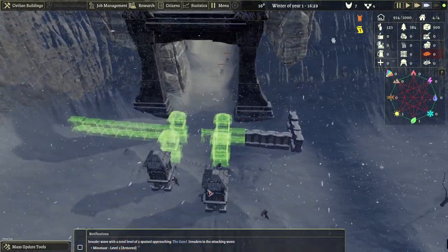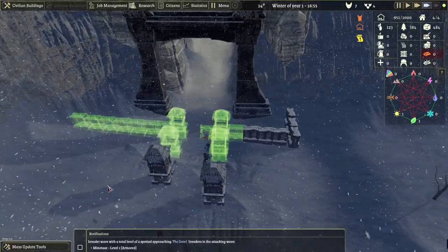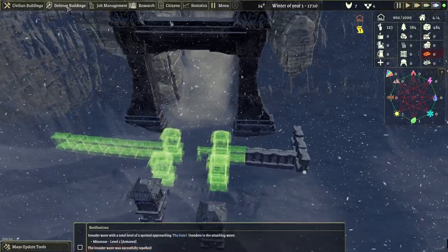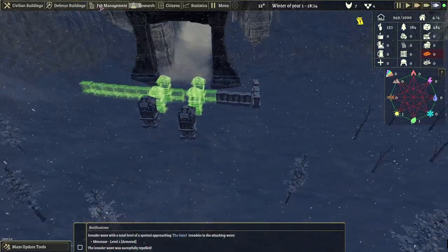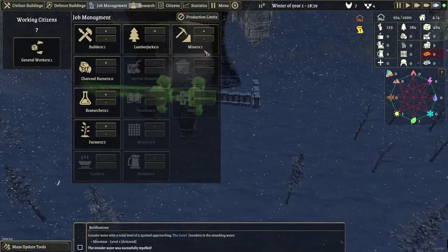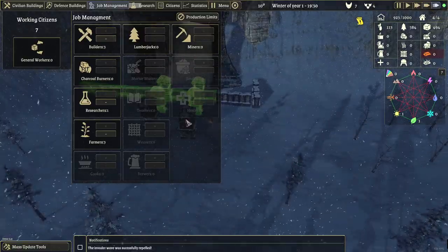There we go — we have some towers here. Two incoming. And we won! Not very difficult, I have to say. Let's make some more, let's do something here. No miners, only builders. Let's just make these guys work.